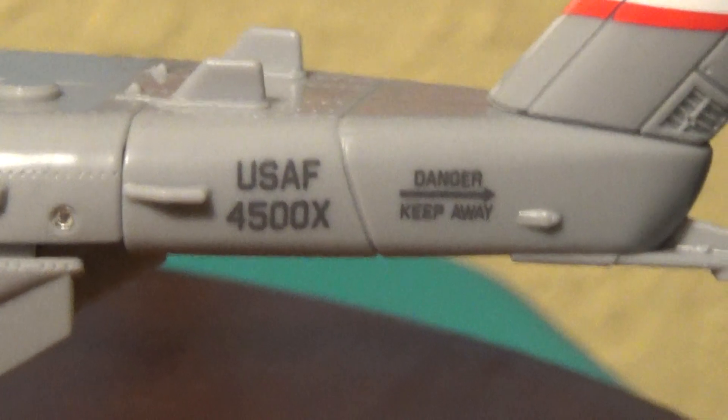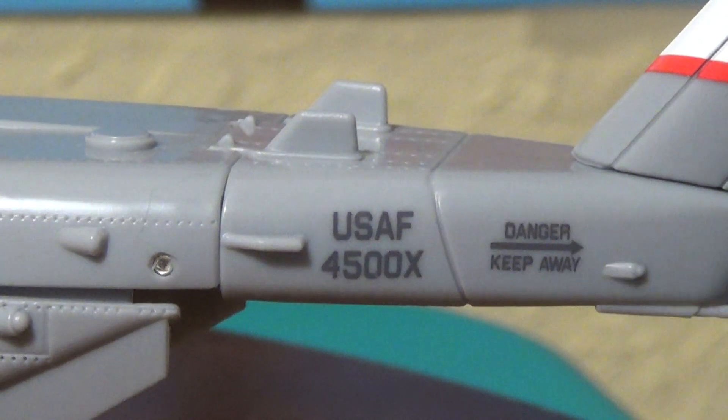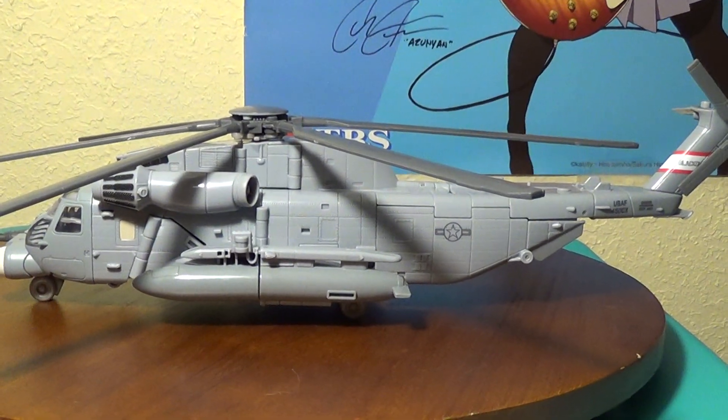You actually have his 4500 x-ray tag here, and then 'Danger Keep Away,' and you also have the Air Force logo — whoops, wrong way! — right there on the side of the vehicle. Something — I don't know, it's not really a wing because helicopters don't really have wings.